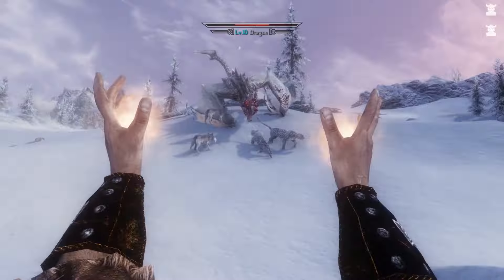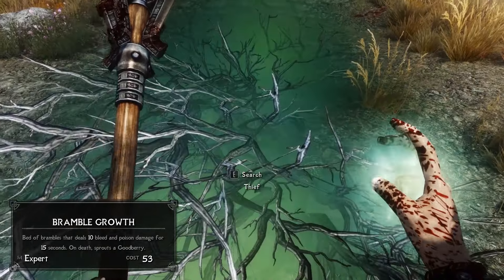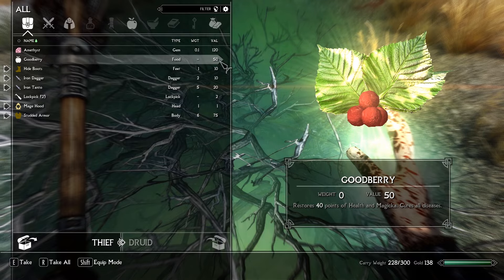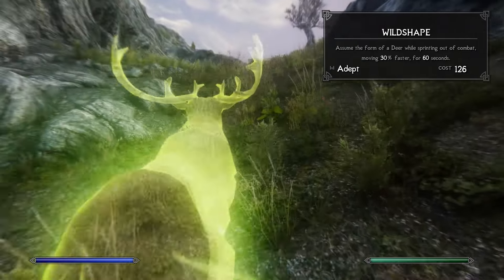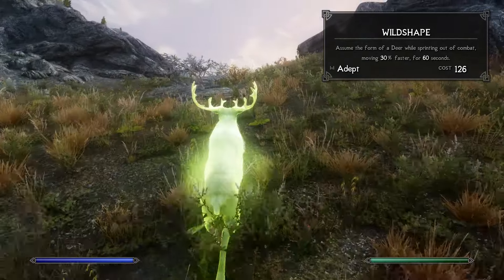But that's only one side of the Druid. You can also manipulate nature for a variety of effects. Reclaim a corpse through the earth, growing a random harvestable plant in its place. Or instead raise a wall of trees in front of you, blocking a passage for a short time. Grow parasitic plants that deal damage to anyone that walks through it, sprouting goodberries on their corpse if they die in its entanglement. Goodberries can then be eaten for a powerful healing effect. Take on the shape of nature itself with Wild Shape, letting you assume the form of a deer when sprinting out of combat, giving you a quick and fun way to cross Skyrim's landscape.